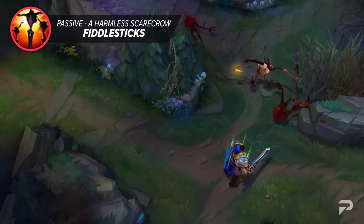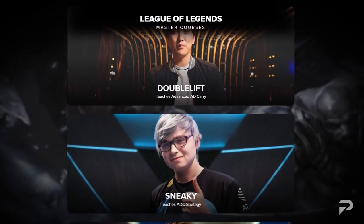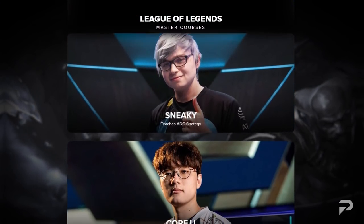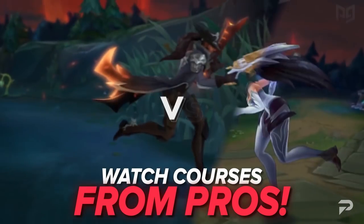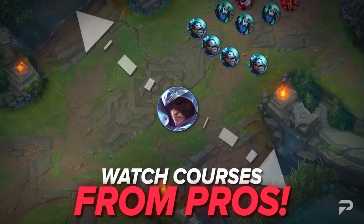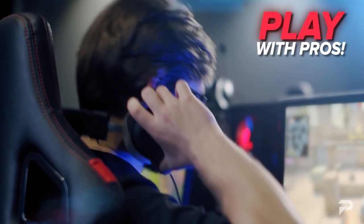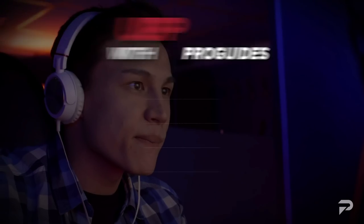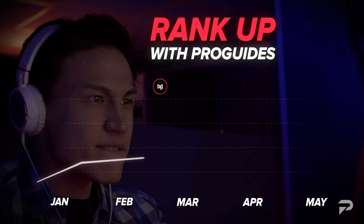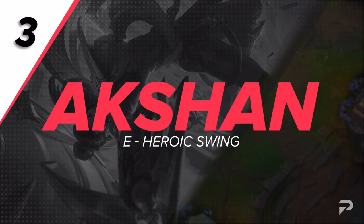While we're on the topic of vision, we can't stress how important it is. If you need help with vision control, be sure to check out proguides.com. League is full of complex strategies that can be hard to overcome, but alongside our Challenger coaches we also have multiple guides that can break down these difficult concepts. Our coaches are available 24/7, so if you can't sleep on a loss, feel free to contact a coach. What are you waiting for? Check us out!